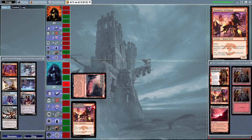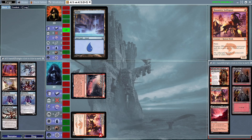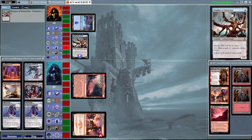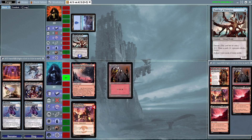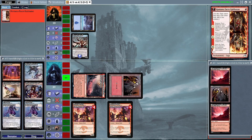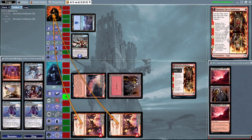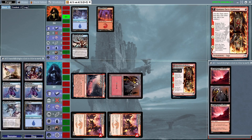Crucible is going to drop down. Monastery Swiftspear is going to get in for 1 immediately, passing the turn over. We're going to draw an Island and play out a Prophet of Distortion, ending the turn. Another Swiftspear is going to get in there, and Kamano Face of Kakazon is going to drop down, dealing 1 damage to the opponent. There are no blocks, so the Swiftspears will put them down to 14.